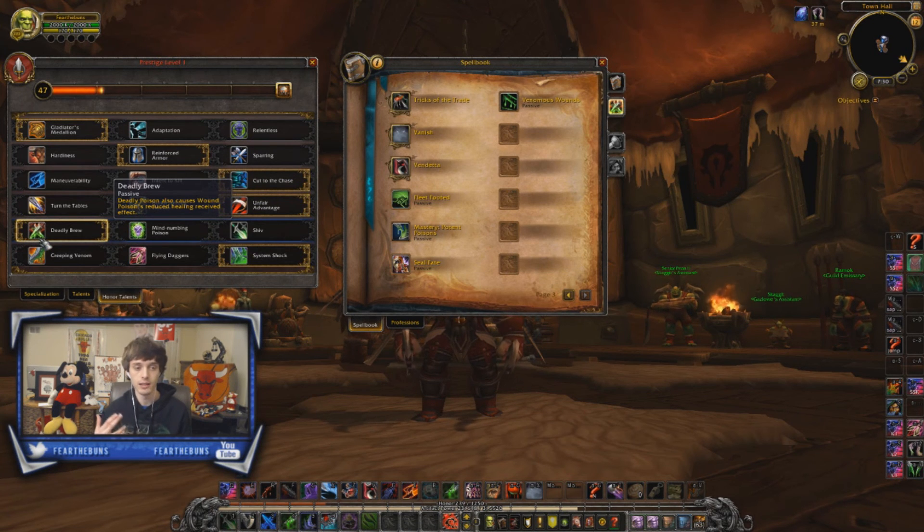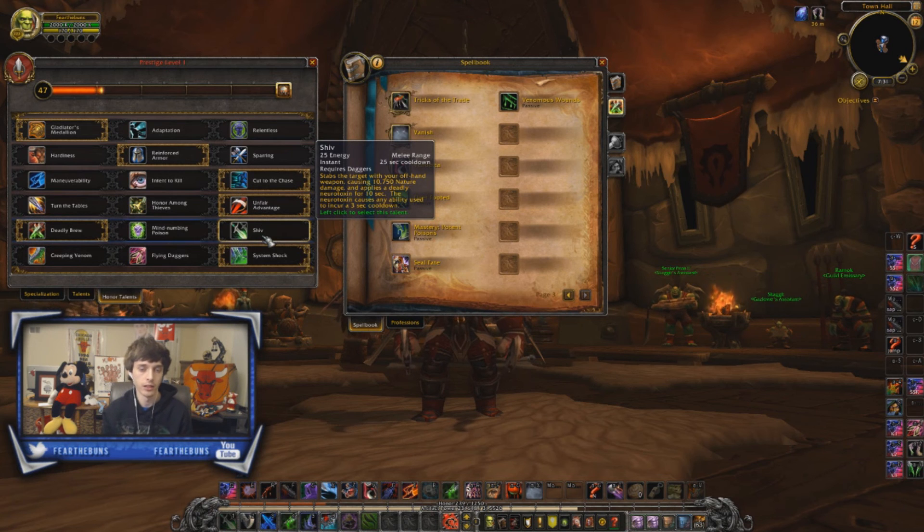Deadly Brew is definitely the choice I go with 90% of the time for our fifth row. It just does a ton of damage and it's very efficient — you don't have to use Wound Poison to get your Mortal Strike buff up, and it allows you to have that dot while also getting Wound Poison up. The situations where I like to go Shiv is against Ret Paladins. It's also good if you're playing a comp that's going to all-in a healer, wanting to stop them from doing anything — Shiv is very effective against classes like Resto Druid and Mistweaver Monks that like using spammy abilities to top themselves up. It can also be used defensively to mitigate some of the damage that classes like Ferals and Frost DKs are doing. Shiv is a great ability with good utility.